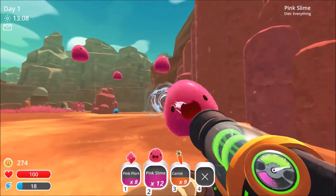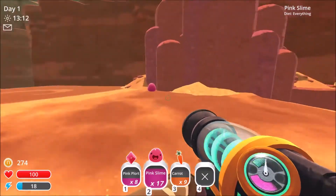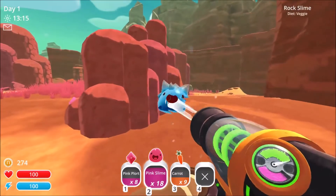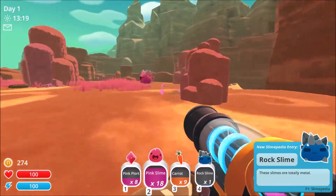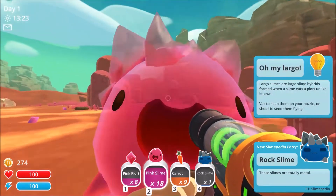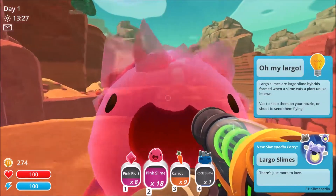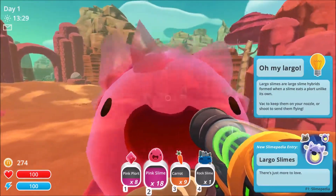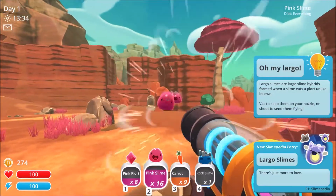Let's just go get as much as we can right now. Ooh, there's a blue guy — let's get him. Oh, he's a rock slime. These slimes are totally metal. Look at that big guy — Largo! Largo slimes are large slime hybrids formed when a slime eats a plort unlike its own.